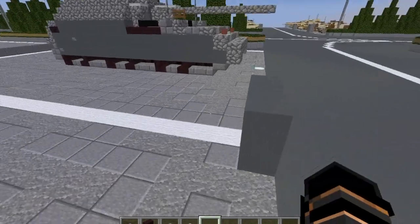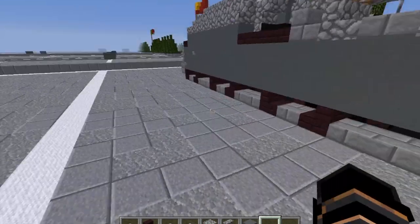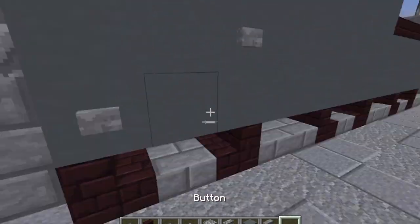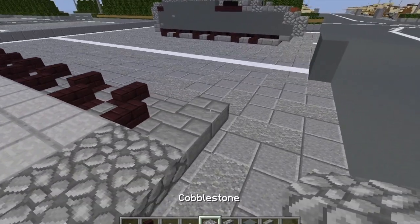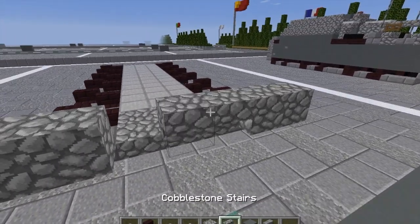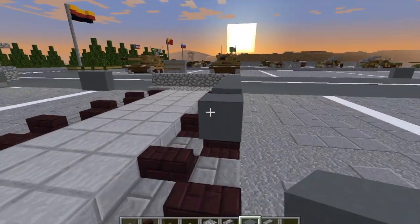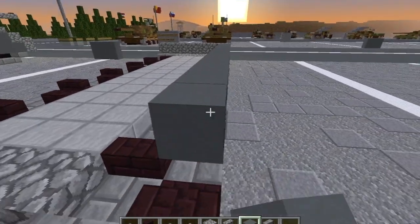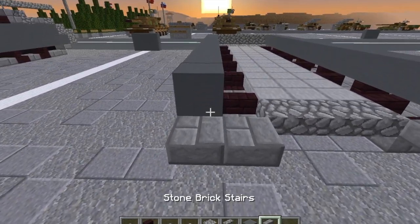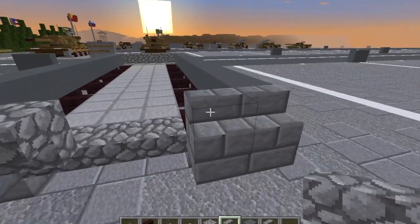Moving on to layer two, we're going to take our cobblestone blocks, cobblestone stairs, cyan terracotta, stone brick stairs, and stone buttons. Start by taking our cobblestone blocks — do two here off the front, then two here, then three upside down stairs of cobblestone in the middle. Then take our cyan terracotta and run it on the edge all the way back to above the final road wheel. Do that on the opposite side as well. Then take our stone brick stairs, do two here, two here, then three upside down cobblestone stairs in the center.